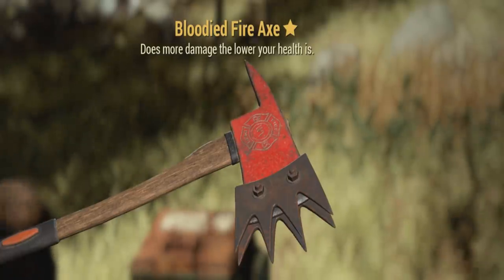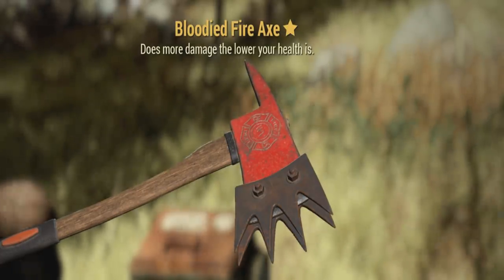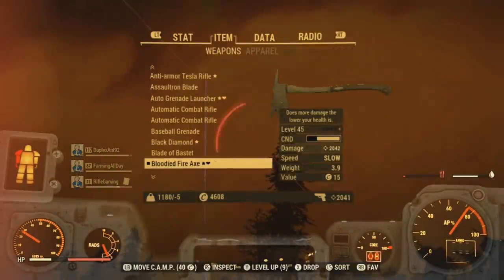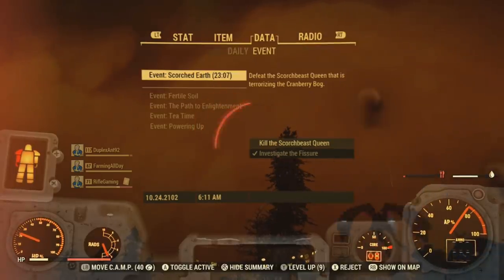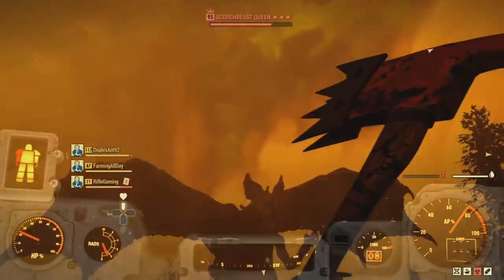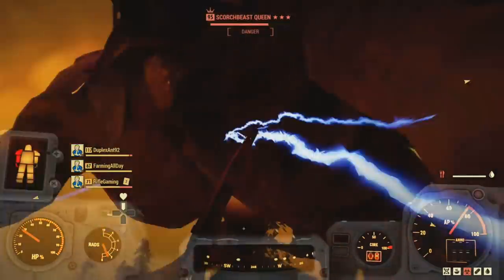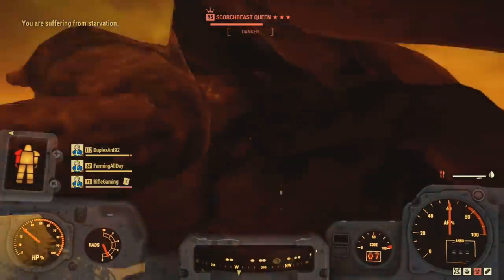For the weapon, as I was showing you previously, it is a Bloodied Fire Axe. The bloodied effect increases the damage the lower your hit points are. Like I mentioned, this build does revolve around having low hit points and high radiation. If you pull this off correctly, you can easily be doing some high damage. Also be sure to hotkey Buff-Outs, Psycho-Tats, and Psychos — those kind of medical supplies that increase your damage. You want to be using those swiftly on the battlefield.